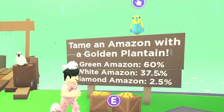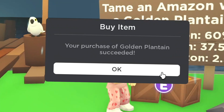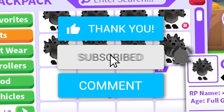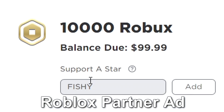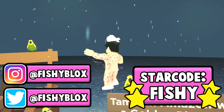The brand new parent update is officially live and I will be buying 50 of the brand new golden plantains to compete against birthday cake to see who can get better amazons. If you want your own mega yum pat, leave a like on the video, hit the subscribe button, and comment down your Roblox username. Also don't forget to use star code fishy when buying Robux.